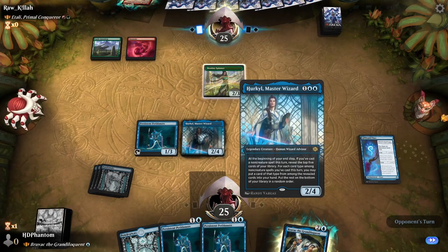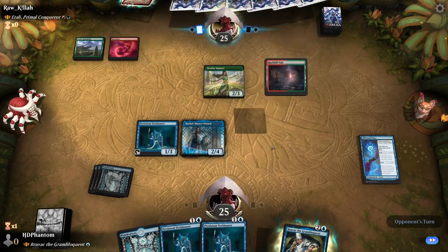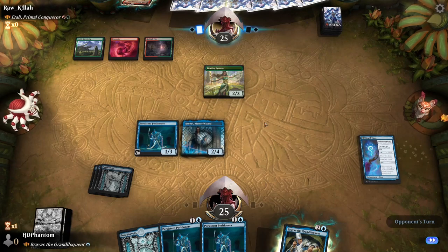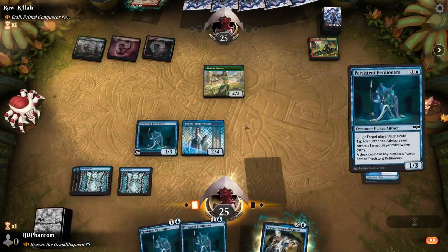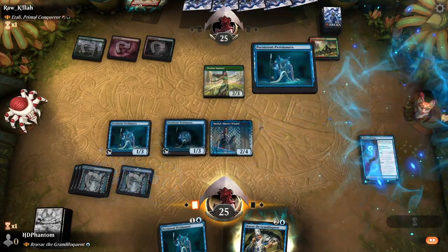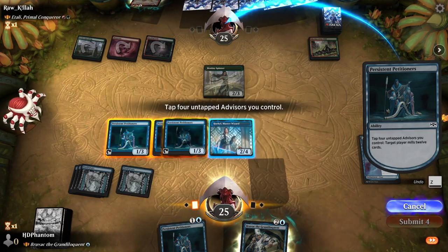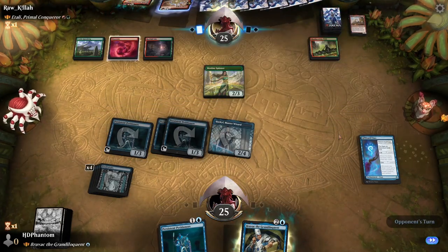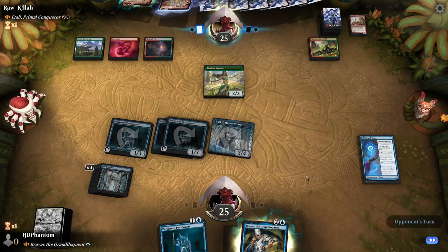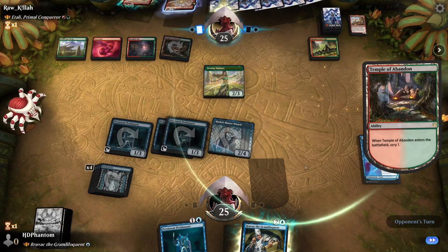Hercule — also an advisor. Our opponent's out here just ramping. We're not going to really care about countering their spells. Let's tap four untapped advisors — 12 cards. Opponent down to 76. Next turn we'll be able to play Bruvac and mill for 24.